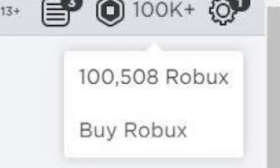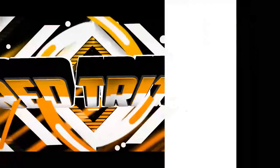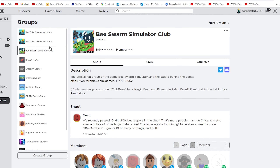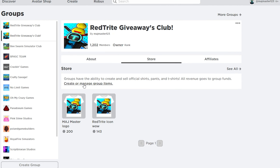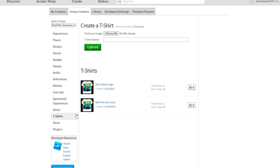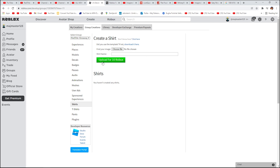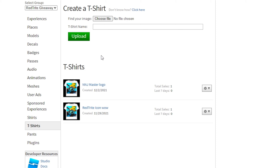Have you ever wondered how to get 100k Robux in five minutes? Let me show you. Go to the groups and wait for it to load, then go to Store and Manage Group Items. You can create t-shirts — and if you don't have Robux, you can make t-shirts for free since t-shirts don't require Robux to make.